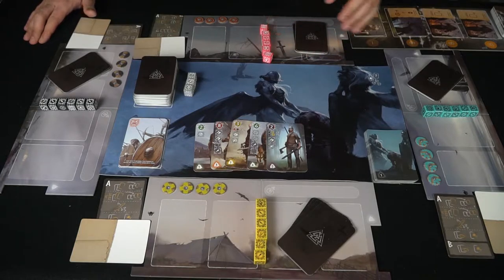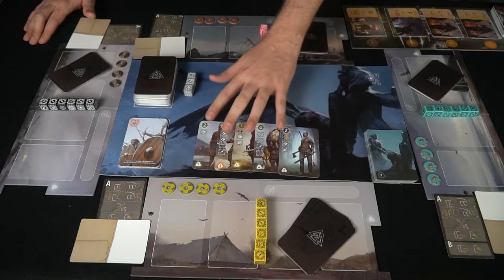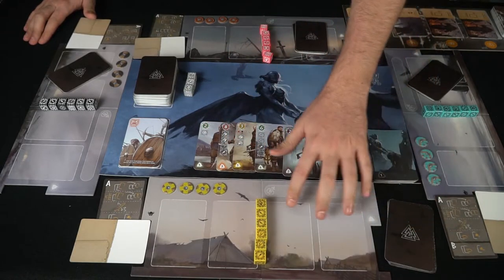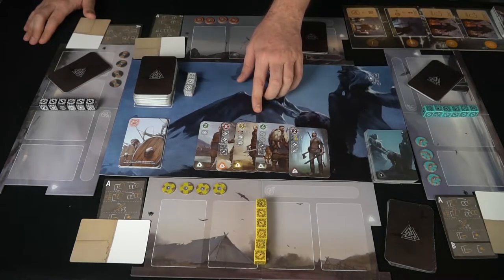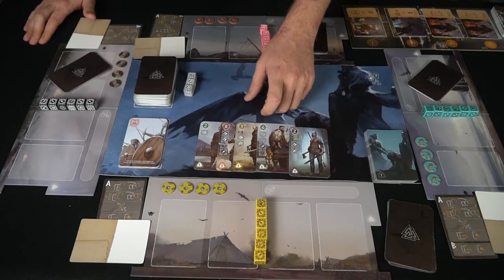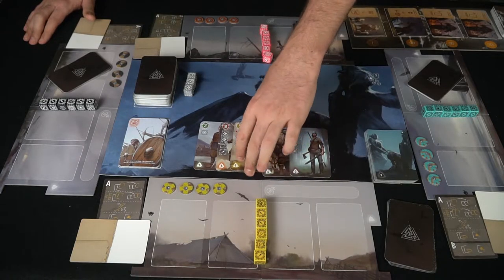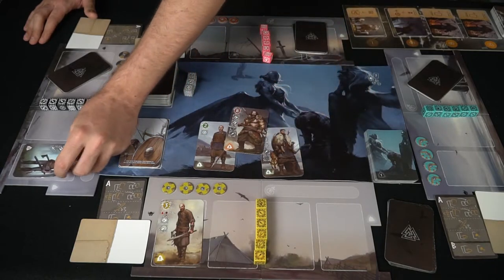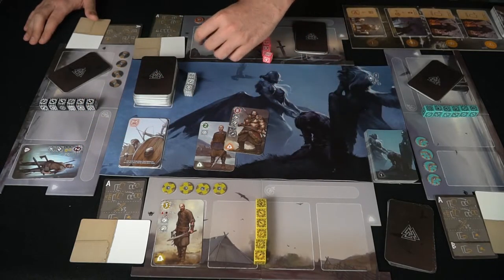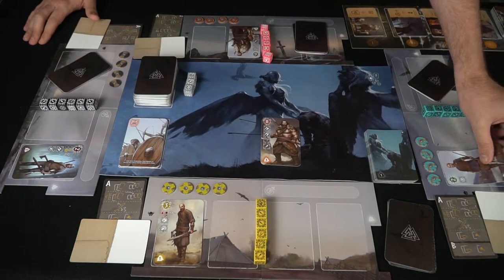Now we begin the game. The youngest player drafts one unit and places it in their tableau, which has four spaces. Some units have passive abilities, some require more dice but grant high attack power. Players take turns picking one unit each — maybe picking something strong, avoiding something too scary at the start — and then everyone draws their cards, ready to play.